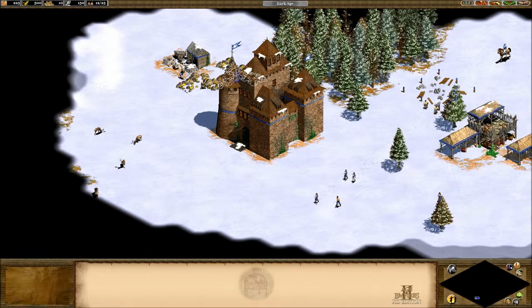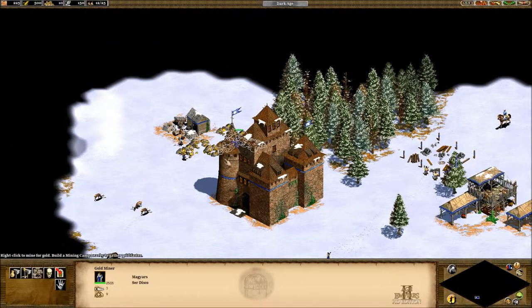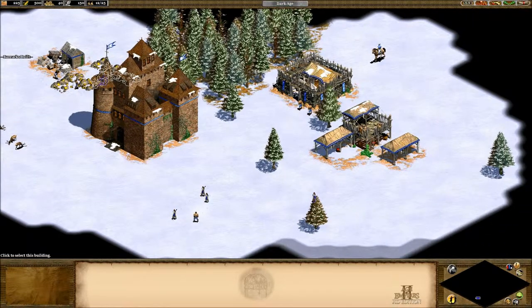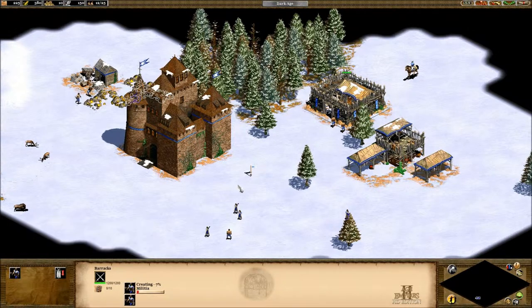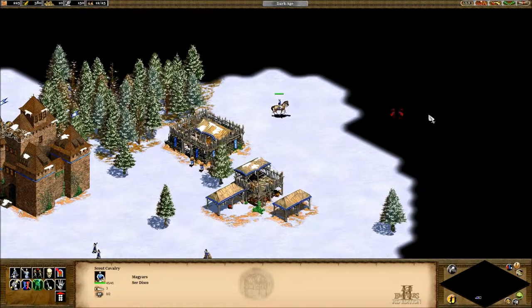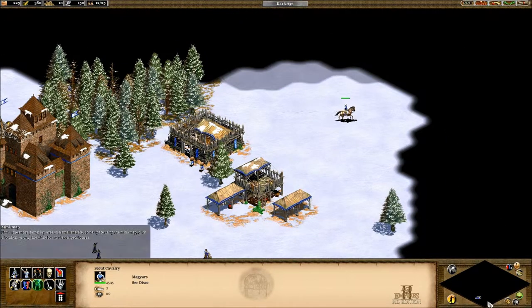We've got four more workers we need to task. The mine is complete and we have three guys digging up gold. Each deposit of gold has about 800 units, so we've got a solid supply. Our barracks is done, so let's make a small force of militiamen — we can make two, which is better than none. We have a scout cavalry that we need to send out to explore.